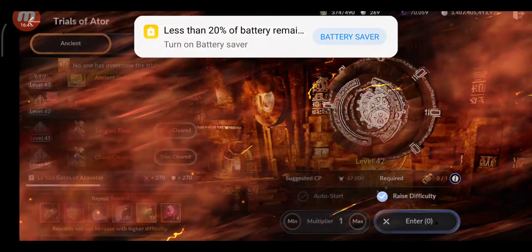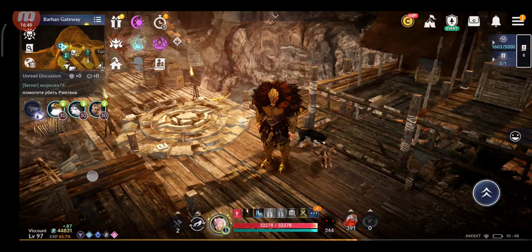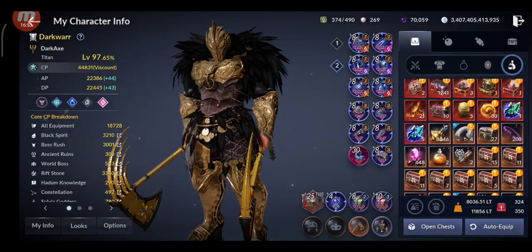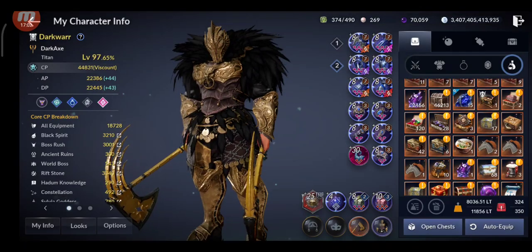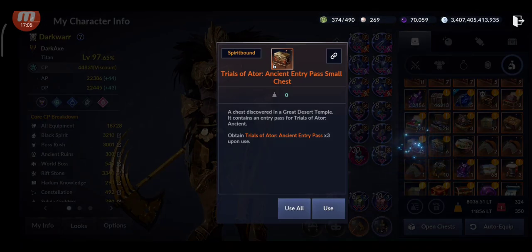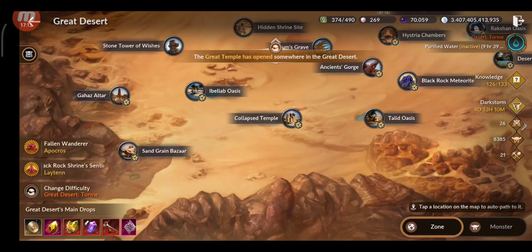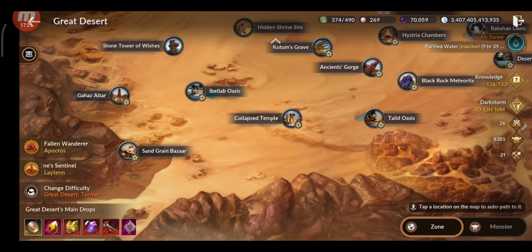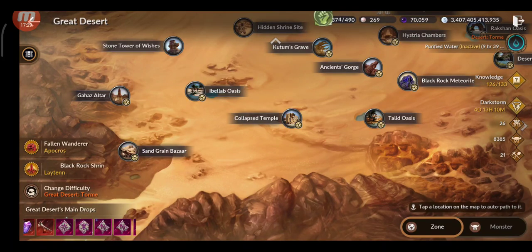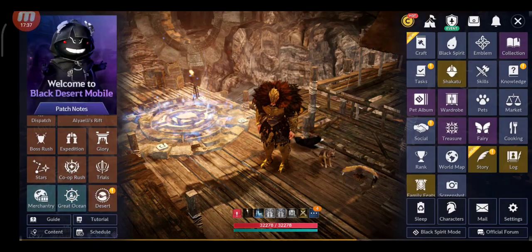Don't forget Trials of Author — this is how you get extra tower entries. I have 42 tickets that give three entries each, and six tickets that give nine entries each, earned by farming the desert temples. They reset monthly so do them every month. You get Adena and enhancement materials, and you can also get runes. Trials of Author gives lots of CP.